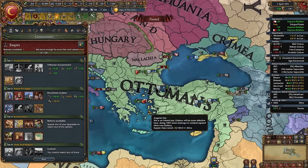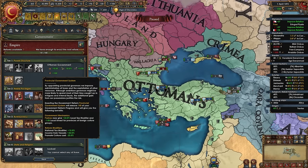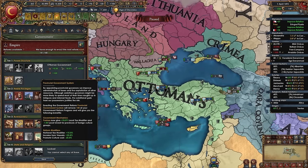For your tier 3 government reform, take the unique Ottoman option: the Provincial Government System. It makes Pashas also give +33% local tax and -1 local unrest for foreign culture group provinces, plus +15% tax, +25% income from vassals (including Eyalets), and -25% promote culture cost. Super strong — go with the Provincial Government System.